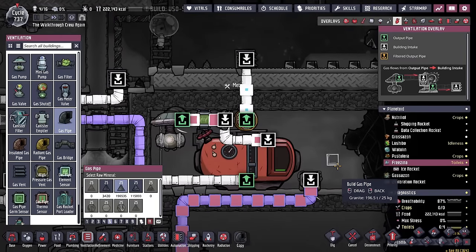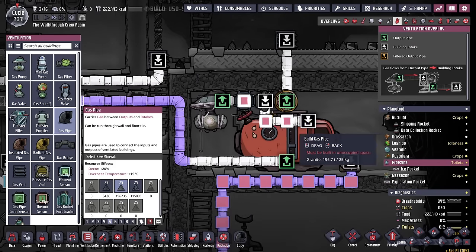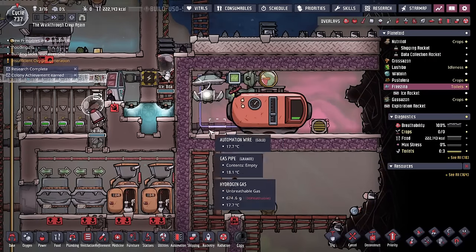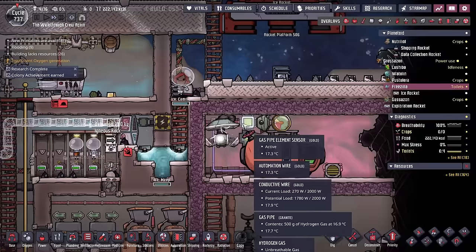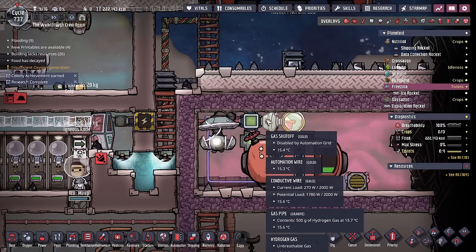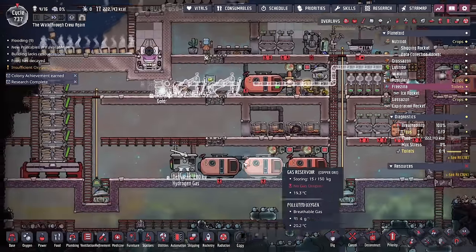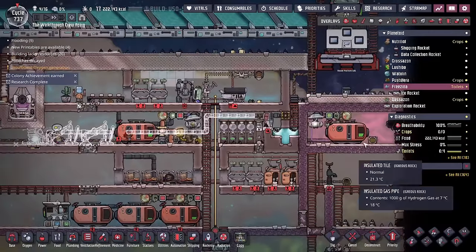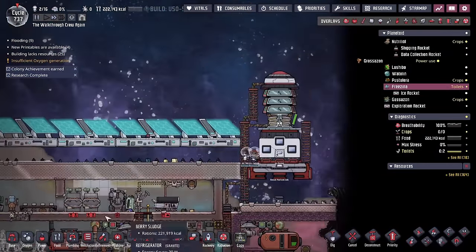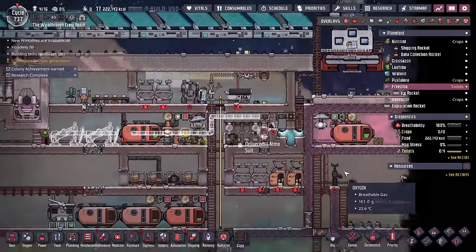The filtration is working now. The sensor before detects if it's hydrogen — if yes it passes through, if not it gets stolen from the line and blown out into space. This isn't always 100% necessary but it's a lazy approach: if the shut off is never running, there's no extra power required beyond the pump. I drop it into a pressurized room so duplicants can unload a whole batch at once rather than continuously.